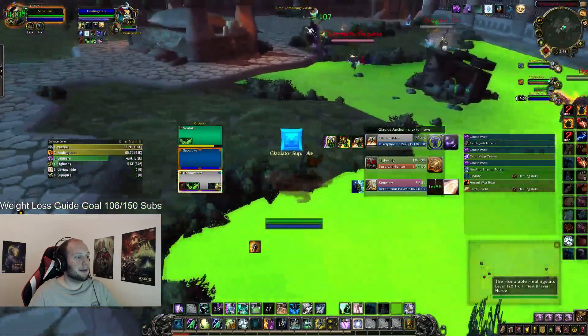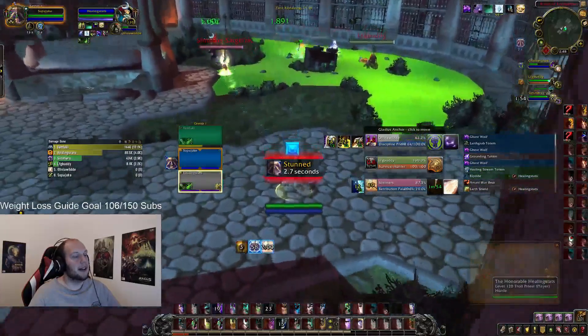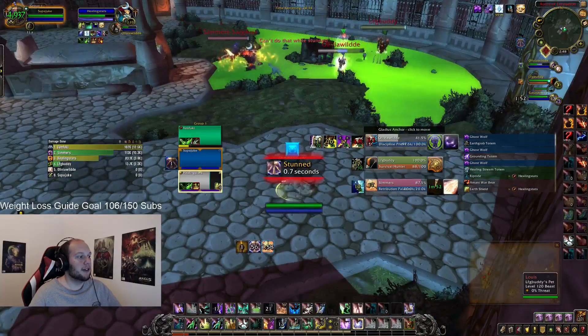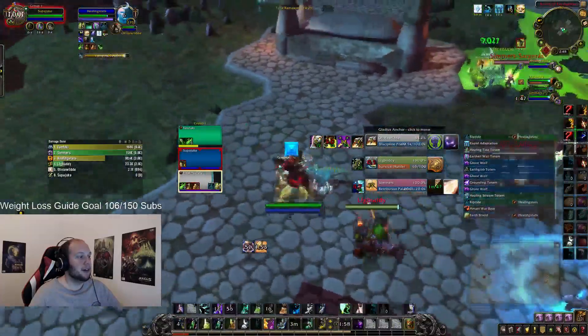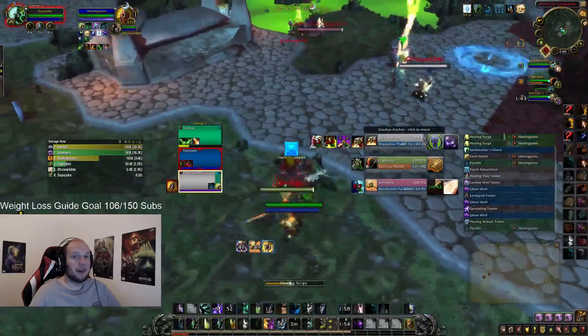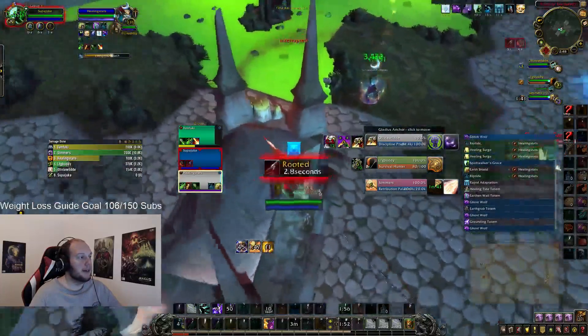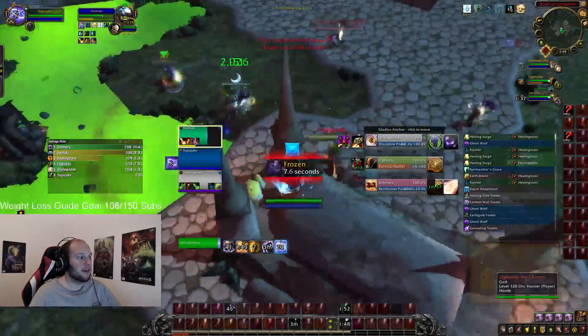The Hunter starts the game with a Grappling Hook, and this is to bait my Grounding Totem off Freezing Trap. If you don't give it, they will just stall or potentially land it. In this position, the Ret Paladin has activated Avenging Wrath. I'm being chased by two members who want to crowd control me, and this is the highest damage output the Ret Paladin can do. So I use Earthen Wall Totem on my teammate to reduce that incoming damage.